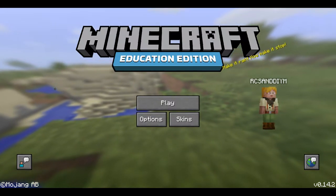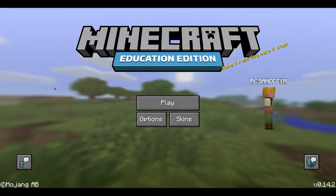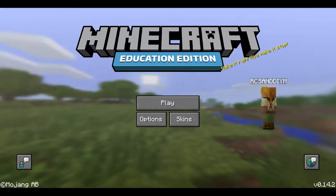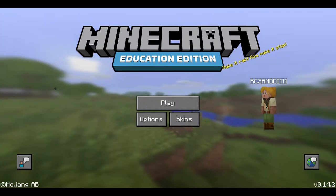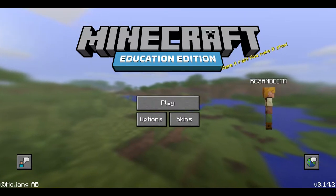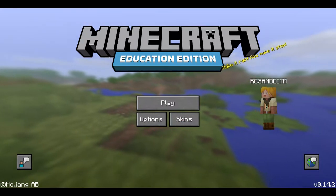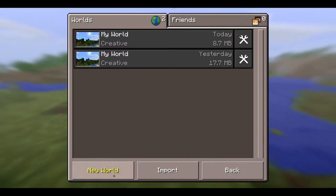Today I have an insane video for you. Mojang released Minecraft Education Edition, made so that schools can teach kids about Minecraft. This has been out for a little while and it is exactly the same as Windows 10 Edition, besides being not as updated and you can't customize your own skin, but other than that pretty much exactly the same.